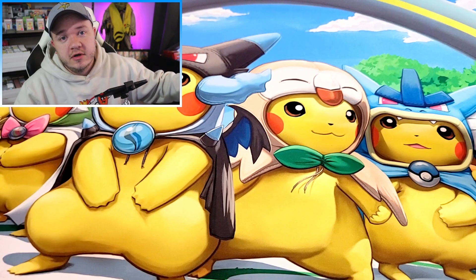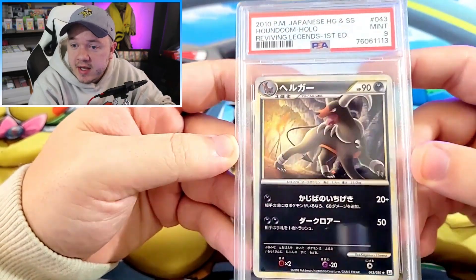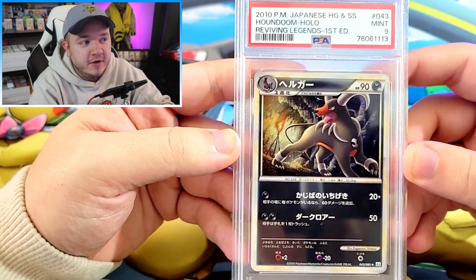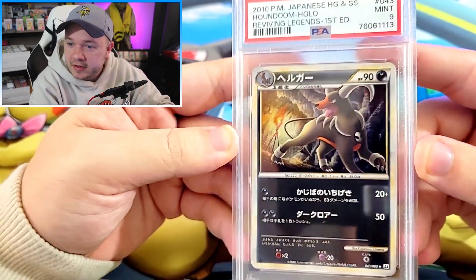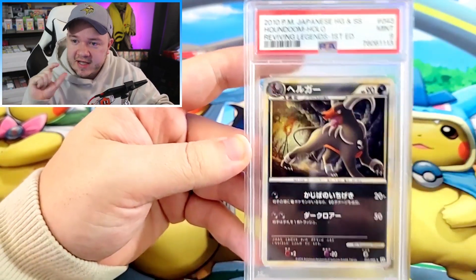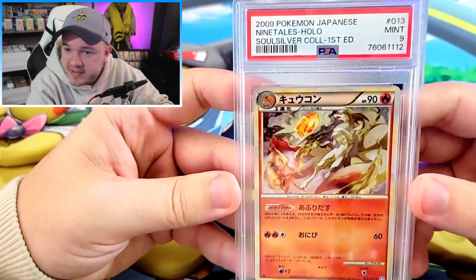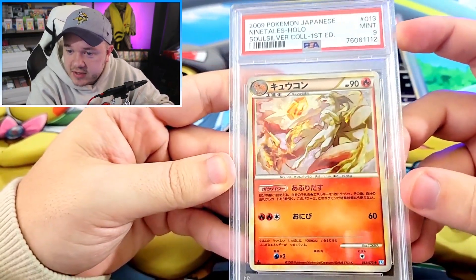It wouldn't be a Jabba Okuma return without some mid-era holos, so we're going to move into those now. We've got the Houndoom from Reviving Legends in a PSA 9. I made the mistake of putting these cards after some cards that I knew wouldn't get 10s, so I feel like maybe they got a little more harshly graded. I don't like to buy into a lot of those conspiracies, but it seemed kind of weird. Always going to have one of these — we've got a SoulSilver Collection Ninetales in a 9, unfortunately not the 10.